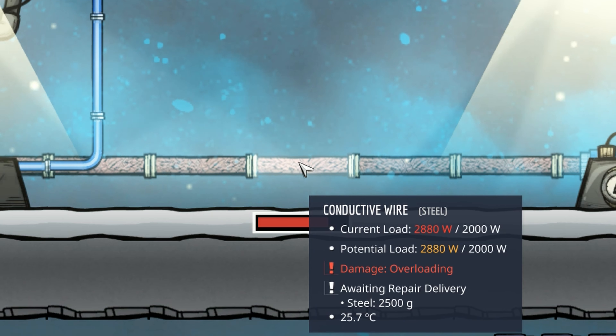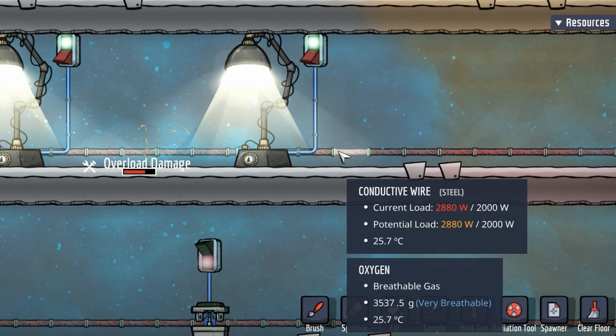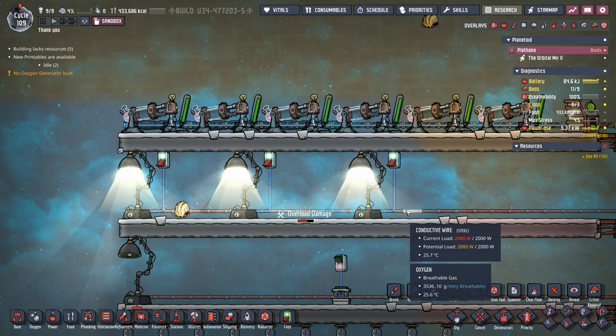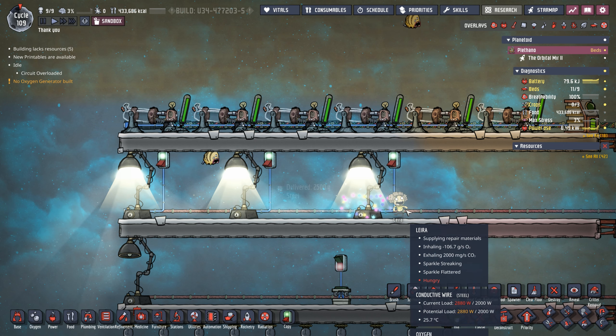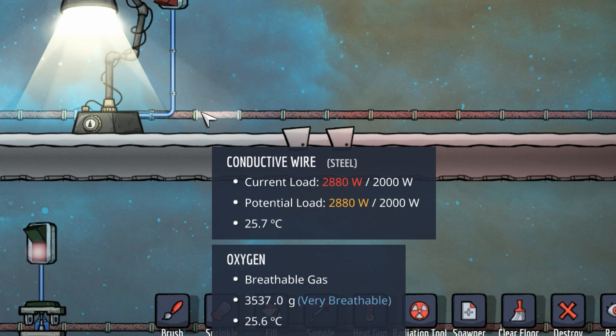We'll see that in a bit more detail shortly. Finally, we have the rocket battery module — the big one. It holds 100 kilojoules and only leaks 400 joules per cycle, making it the most efficient battery with a total power leakage of only 0.4% per cycle. The disadvantage is it has to be installed on a rocket itself, but once it's on a rocket you can still tie into it just like any other battery.